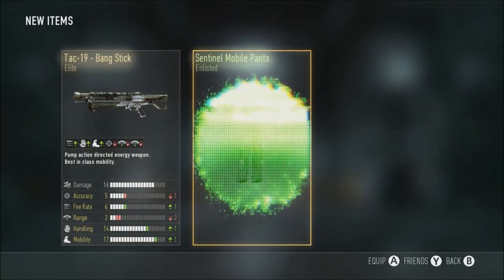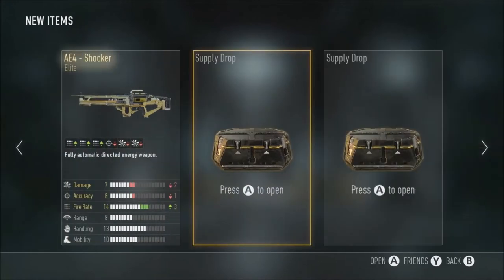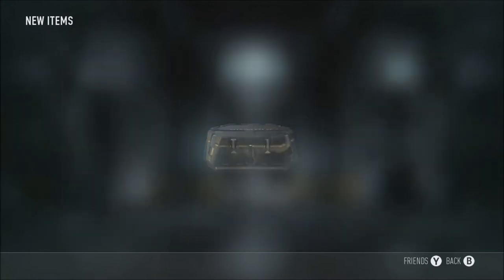Now in supply drop number two we get the TAC 19 Bang Stick — another elite. I'm doing these all in one order, non-cut, no supply drops cut out, just in one order. The Bang Stick is a pretty sick variant to have. You've got extra fire rate as well — I'm all about that fire rate life.